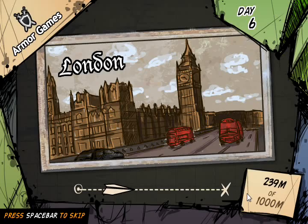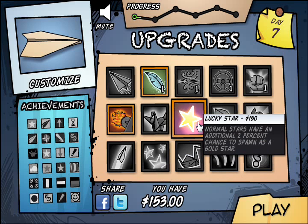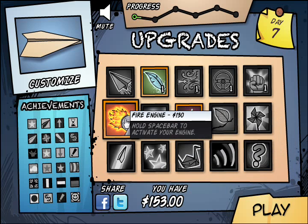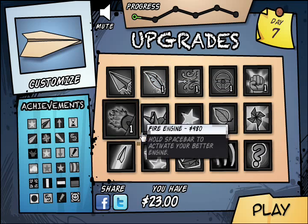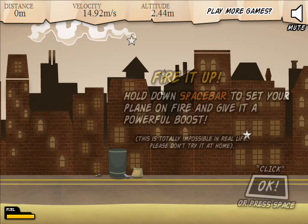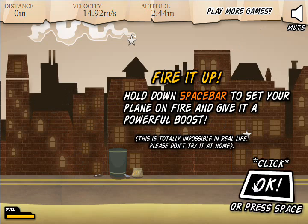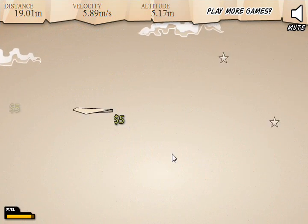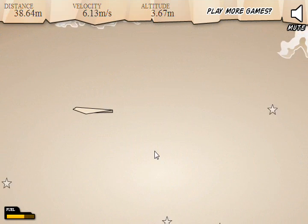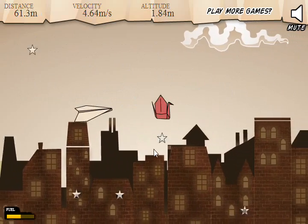Not bad. I think my first throw was actually better than that, though. Two percent chance to spawn in the gold star. Fire engine. I want that engine. Let's-a go! Please do not try this at home. Please do not attach jet engines to your paper airplanes. If you are not a certified pilot, this may be illegal in your state.